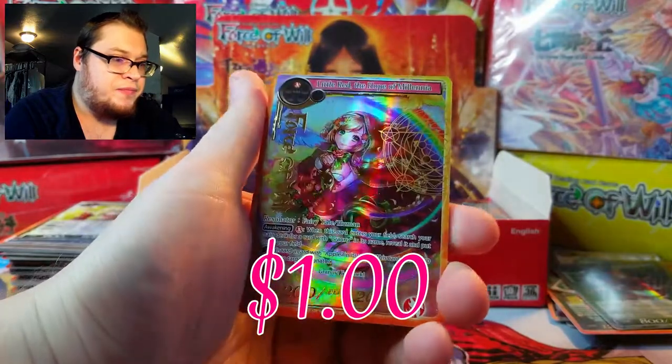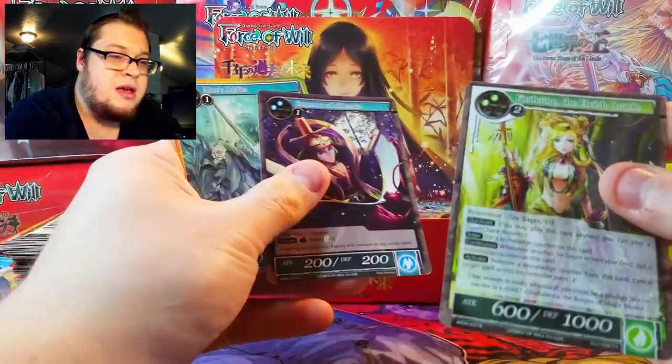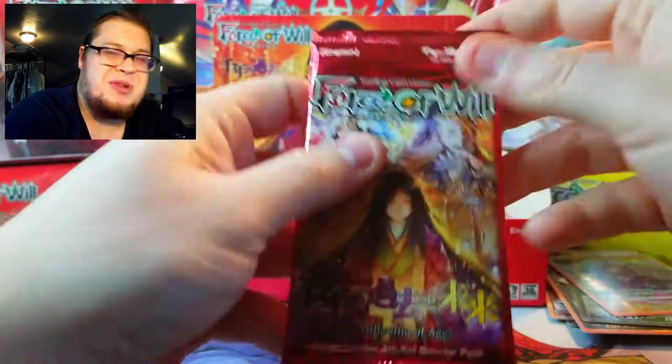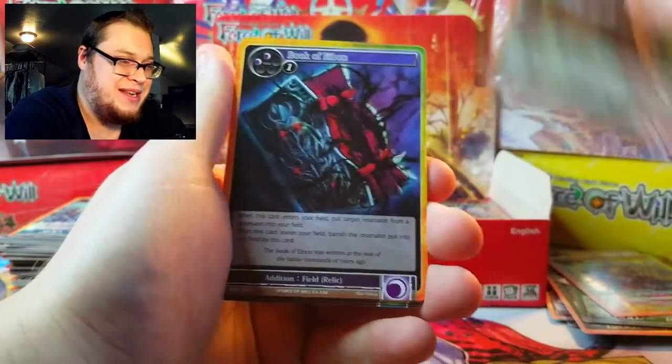Little Red the Hope of Millennia as a foil stamped — it is a very nice shiner. Another Elvish Oracle. This is probably why I'm not going to include a lot of prices in this one — maybe just the foil stamp prices — because it's just going to be a waste of time.